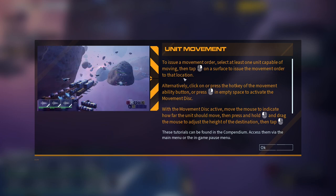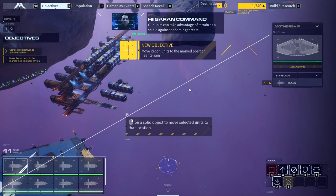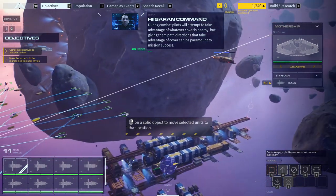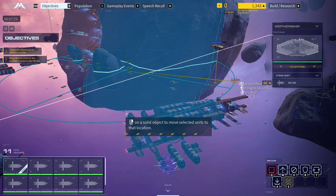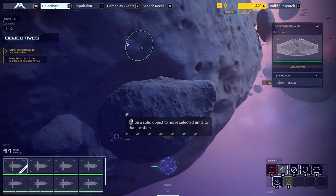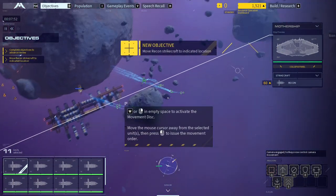Issue a movement order — select at least one unit capable of movement then tap right-click. Our ships can take advantage of terrain as a shield against oncoming threats. During combat, pilots will attempt to take advantage of whatever cover is nearby, but giving them path directions that utilize cover can be paramount to mission success. Move complete. The tutorial is not letting me do that yet — I have to prove I can right-click on it. Scout on station. Move the strike craft to the marked destination near the terrain — units can also be directed to positions out in open space. Scout on station.